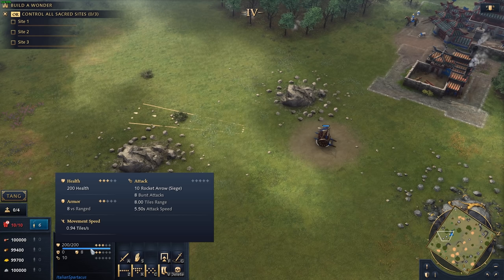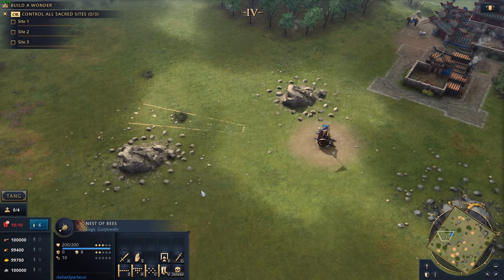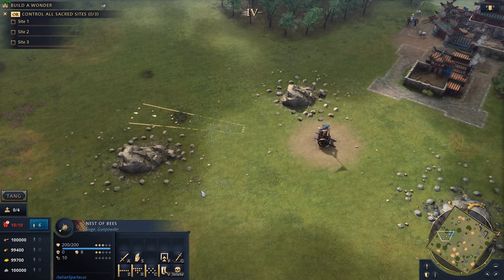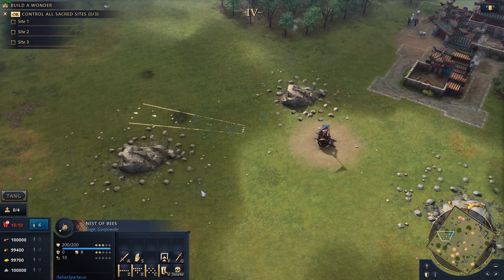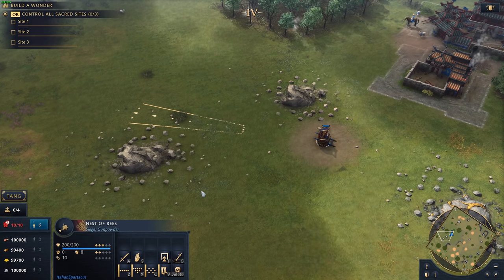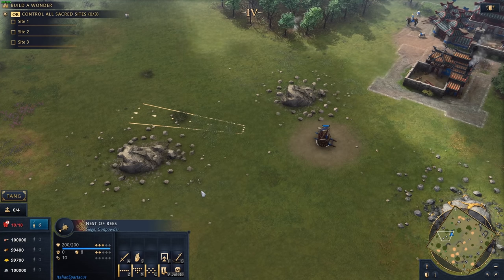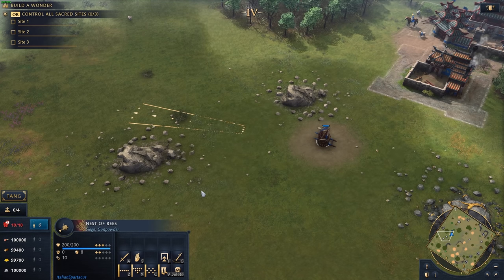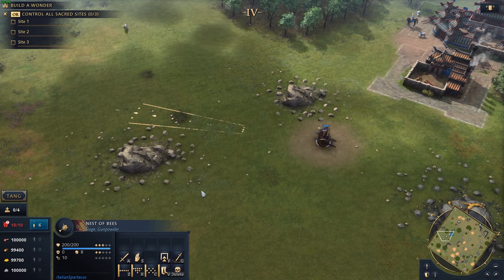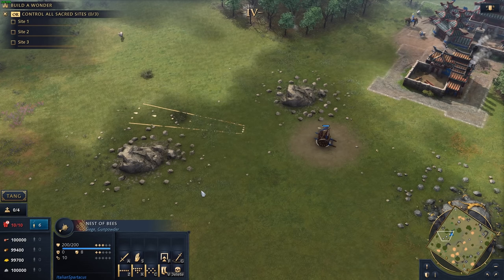One whole tile of range can make the difference between staying out of danger or getting into danger. From anecdotal competitive experience, very few players who play China choose the Nest of Bees. Because the Springald is so strong right now, you're better off making higher-health Springalds from the Clock Tower — a 300-health Springald versus the base 200. The Nest of Bees will shine when you need to destroy a massive infantry push, and it will outshine the Mangonel in raw damage. But the unfortunate loss of building damage bonus, the lower range, and higher gold cost make it, in my opinion, a little bit less effective than the Mangonel.